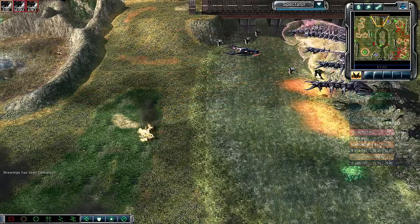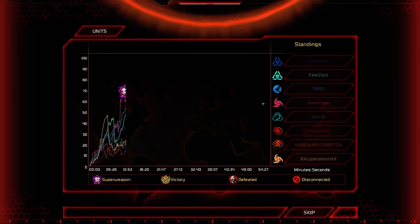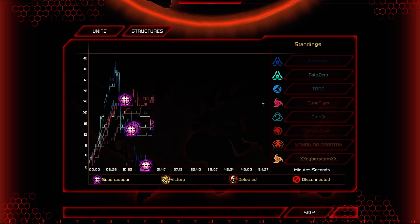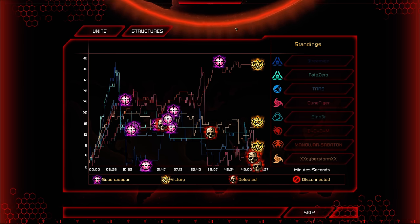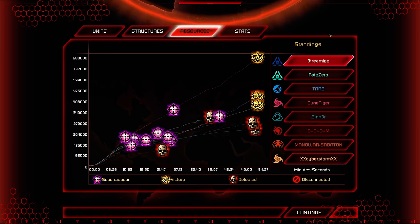It's the Scrin air armada that manages to break through the defenses. The GG gets called — Streamago has been defeated. Team red comes from behind in a 3v4 to claim the victory. A lot of super weapon uses in that game but it settled into a stalemate very quickly and never really recovered. That'll do it — thank you all for watching. This is Cybert signing out.